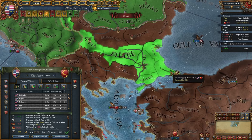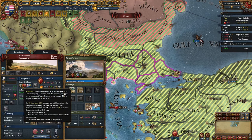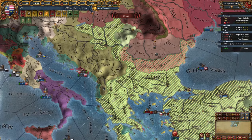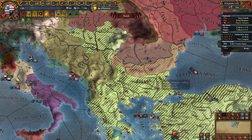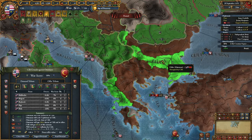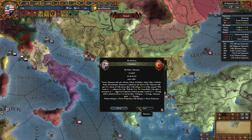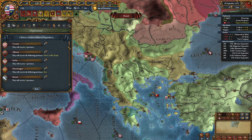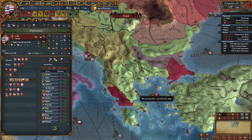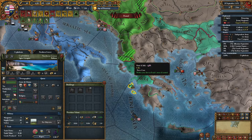I would normally not take Constantinople, but considering it's 1476 and the core will expire in 1501 — we don't have that much time, and I'm not 100% certain I'll fight the Ottomans again in the next 25 years — so I'm just going to take it now. Of course I'll give most of these provinces to Bulgaria and Byzantium. We can release our new vassals: Bulgaria and Byzantium. They receive five provinces. For ourselves we have just these three cores. Let's start coring them.